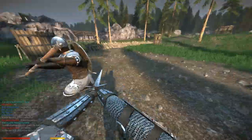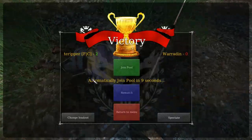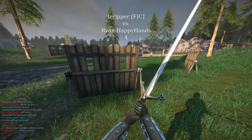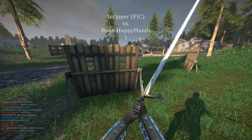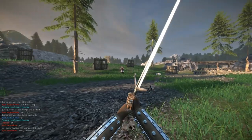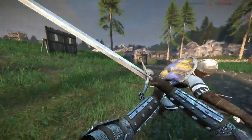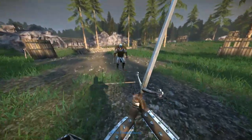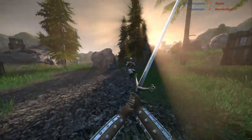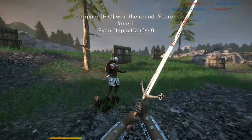Even something like the quarterstaff can outrange and outspeed it — I barely outranged it that last second there. I really like fighting Pandanga because he's extremely good. This is a good example of the Claymore fighting a weapon significantly faster than it. But the Claymore outranges just about every other weapon, and you can just clip enemies a lot of the time.